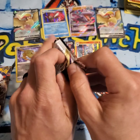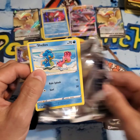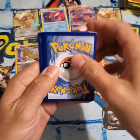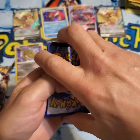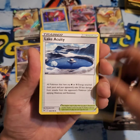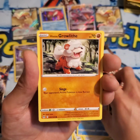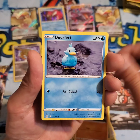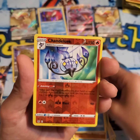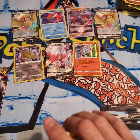Second to last pack — can it be some magic? Shellos. Going with the dark, Lake Acuity, Nuzleaf, Gift energy, Shellos, Hisuian Growlithe, Ducklett, Rockruff, Seel, Chandelure, and the Manectric Non-Holo. Okay, no hit.